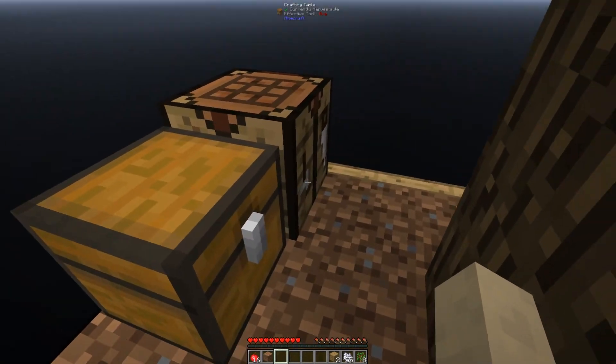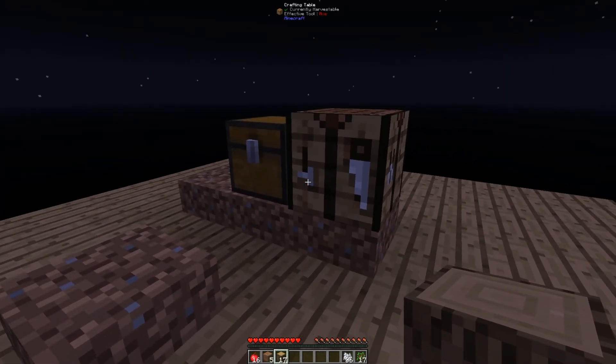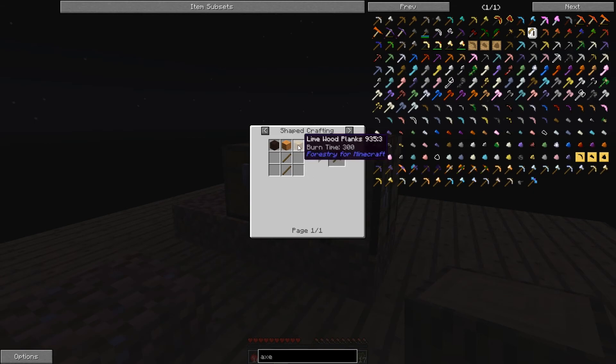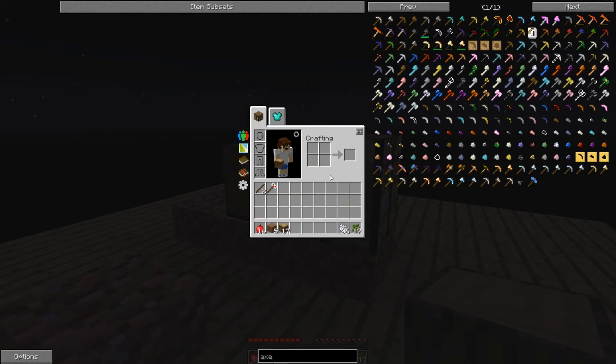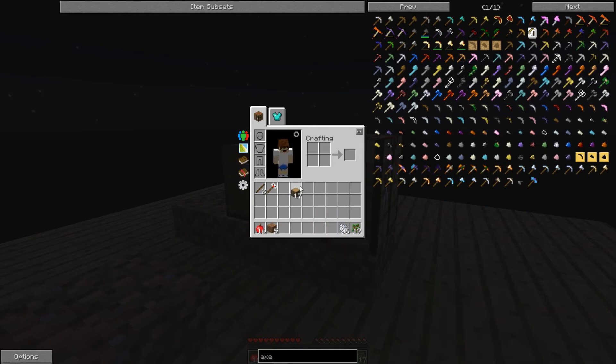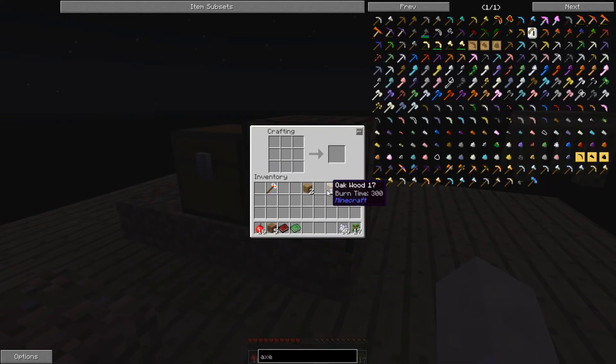I'm gonna get the platform bigger. One of the first things you need is tools, but you can't make a wooden axe — you can make a wooden pickaxe though. Since you can't make the wooden axe normally, you need to make tools using Tinkers' Construct. Because we're in expert mode, everything is a little bit more expensive.